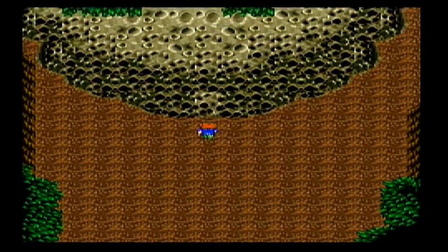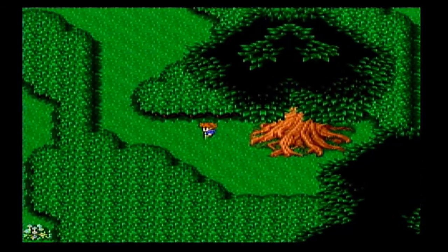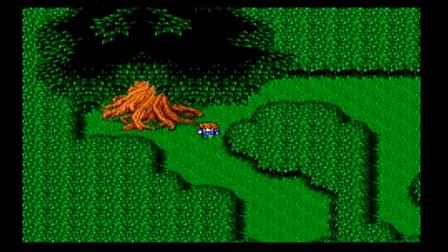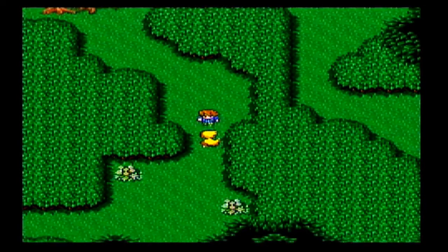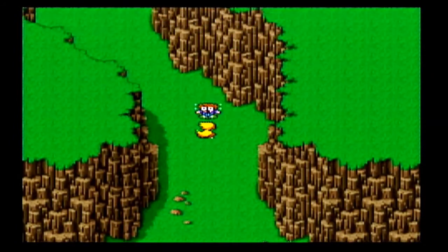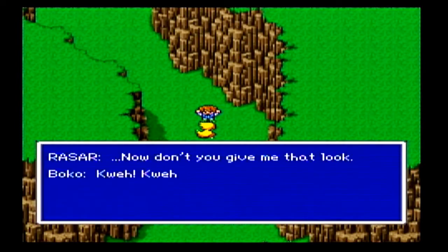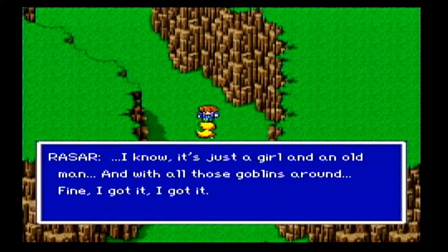In some games, Chocobos are used as cavalry where knights ride them in battle, but for the most part in our game we'll just be riding them around the world. One good thing about riding Chocobos is that when you ride a Chocobo, you don't get into random encounters. We don't have to worry about random encounters yet — right now these first few fights in this little chasm are scripted battles like the fight where we rescued Lena, which means you're guaranteed to run into them.